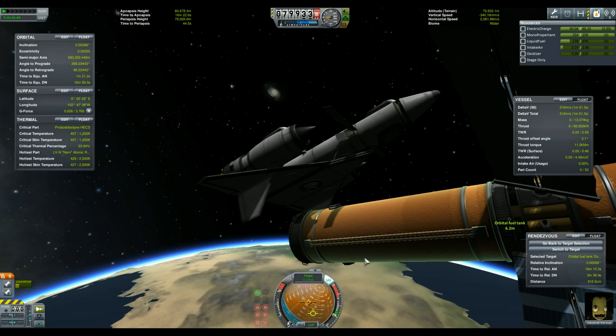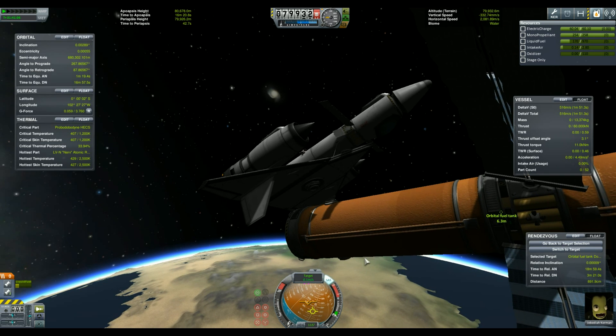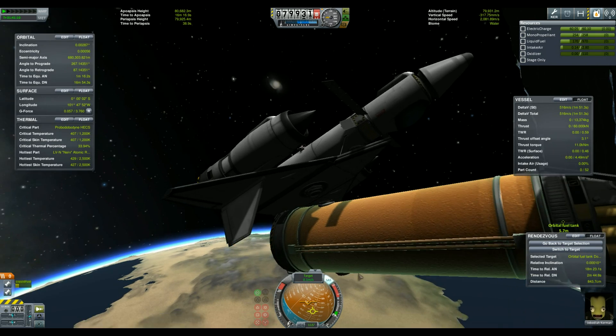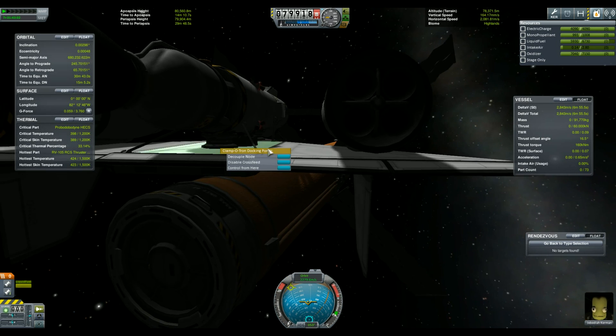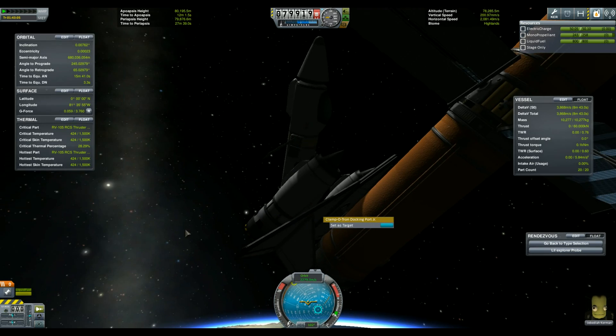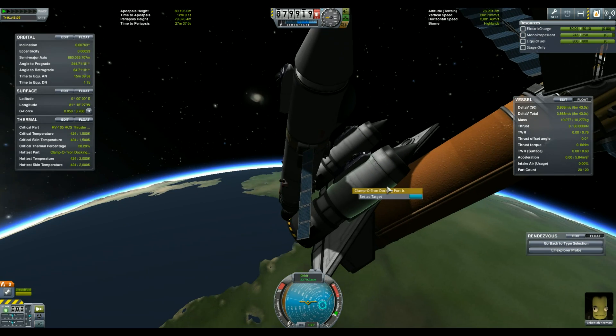Once in orbit it's time to rendezvous with the space station, conveniently named Orbital Fuel Tank. We will dock with it, and that's when things will change a little. I decided that carrying around the wings of the plane would not be the most efficient thing, so I left them on the space station.